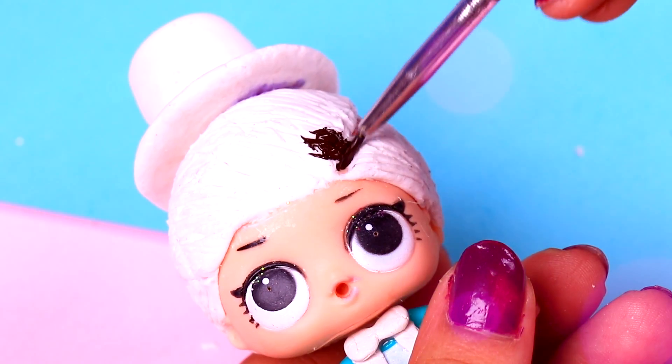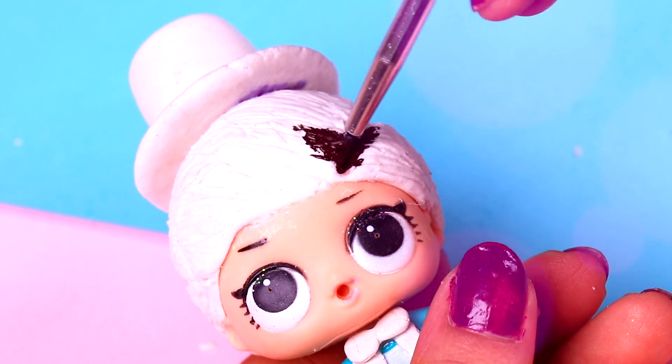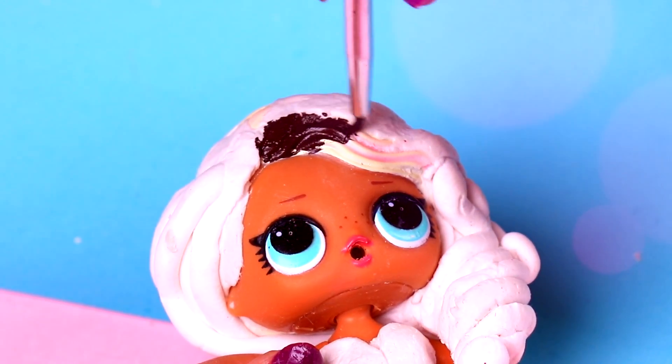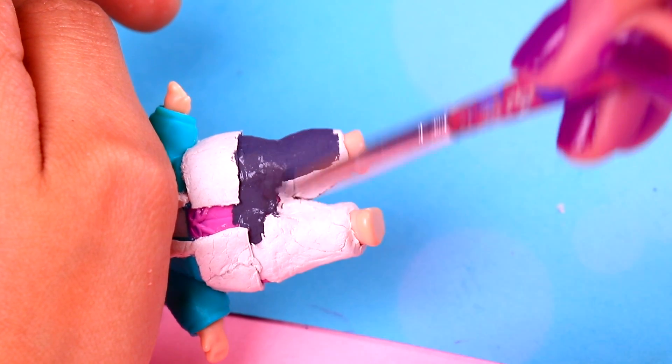For the groom, take a brown color and a thin brush to start painting the hair. His fiancée will fall much more in love with him! It is the bride's turn — we will also paint her hairstyle with a brown color, but let's add some golden highlights. I already hear the wedding bells ringing — don't you?